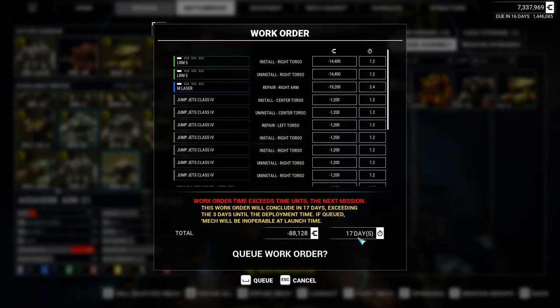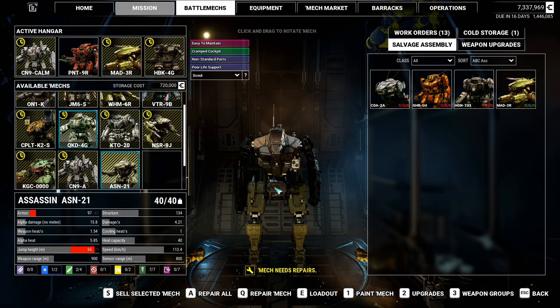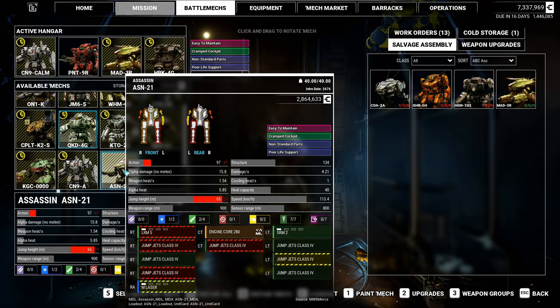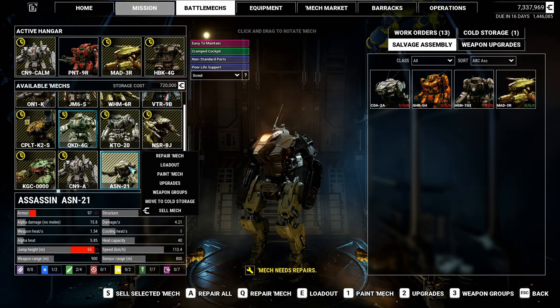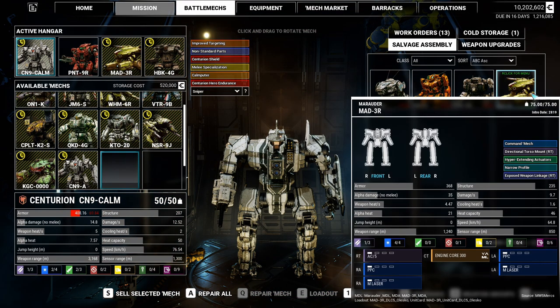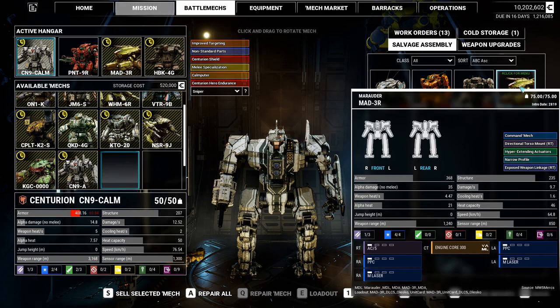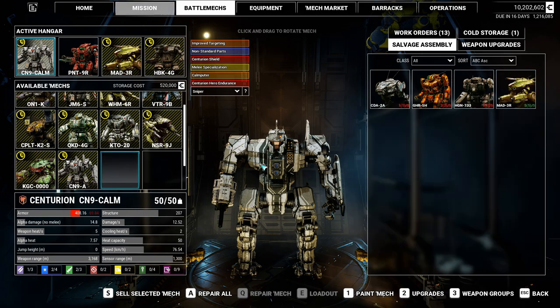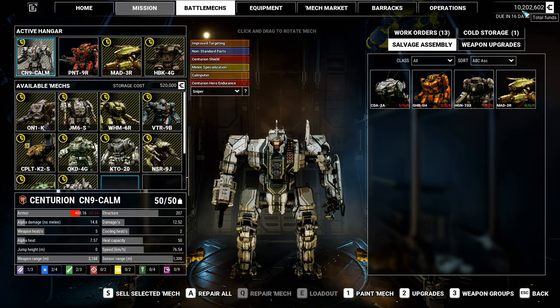17 days to repair it, but it's an Assassin. Sure, it's fast at 113 kilometers per hour, and it can jump, but an SRM-2, LRM-5, and medium laser isn't going to help much. So we're just going to sell it. Do I want to push my luck and hope that the Marauder comes with an engine as well? No, we're going to wait with that. And now we have 10.2 million.